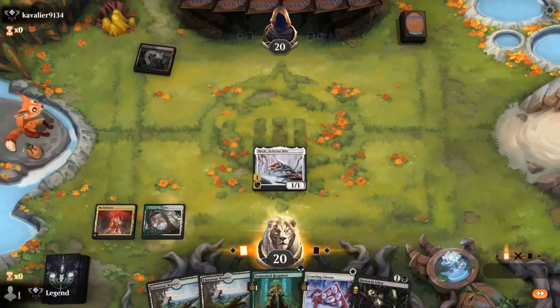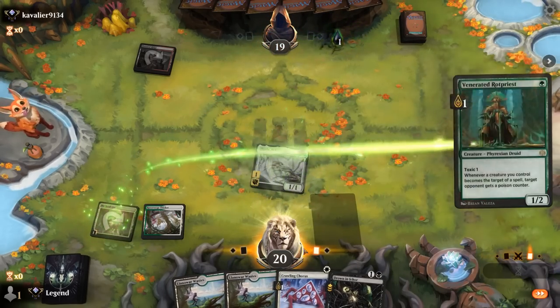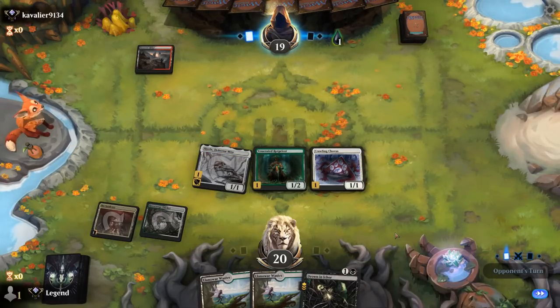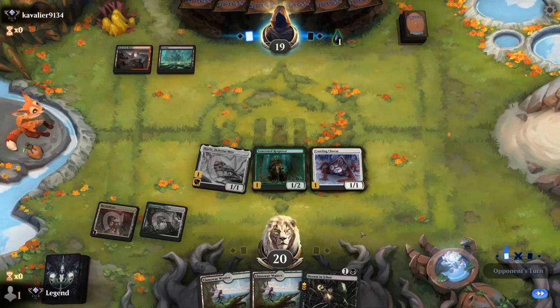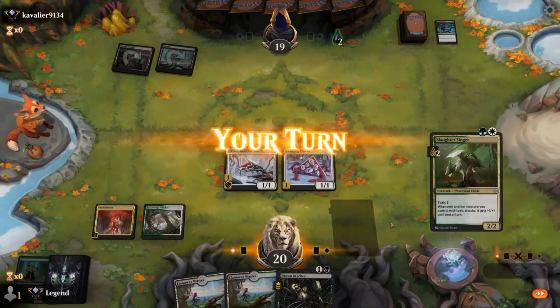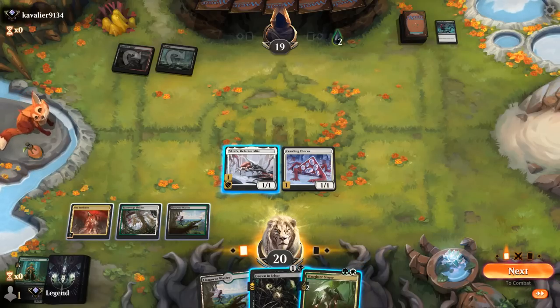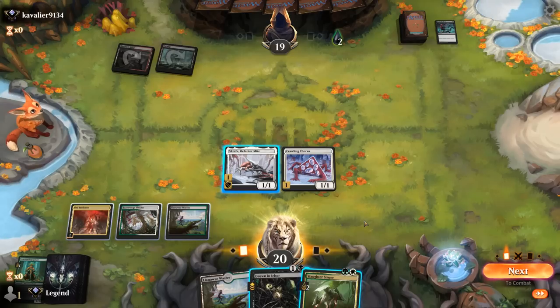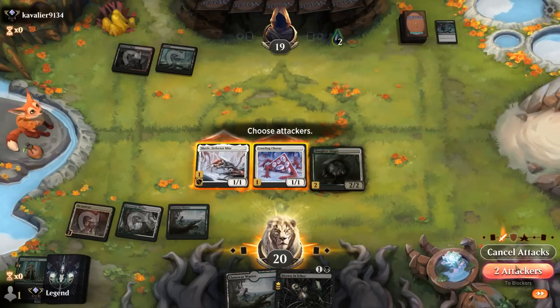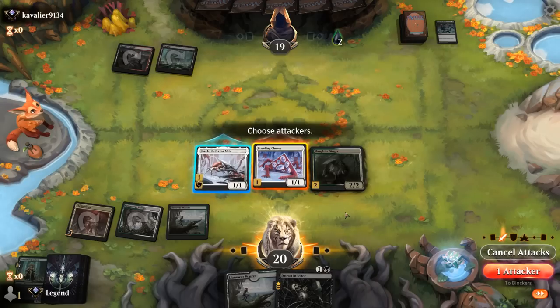Now we can Rotpriest plus Chorus on turn two. Up against Red-Black. Could have left Skrelv untapped to protect the Rotpriest, but if our opponent plays a Harvester, we want to get poison damage in while we can. Singer was a good draw. We could leave the Seed Core untapped, but we can't think of many great reasons to. I think we attack with Skrelv as opposed to keeping it back to protect Singer — although it's a close call. Hoping our opponent plays a blocker next turn, though in the face of Skrelv a blocker doesn't really work. Maybe we should protect our Singer anyway.